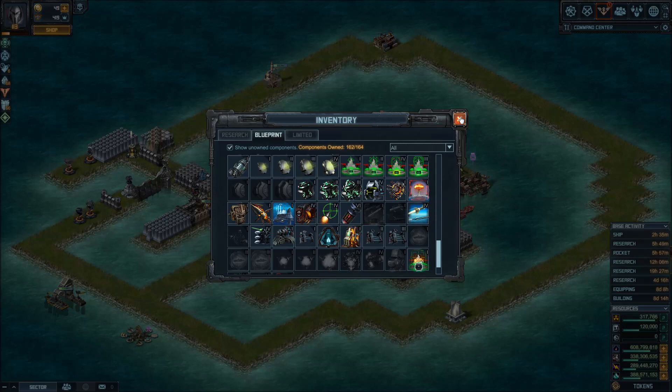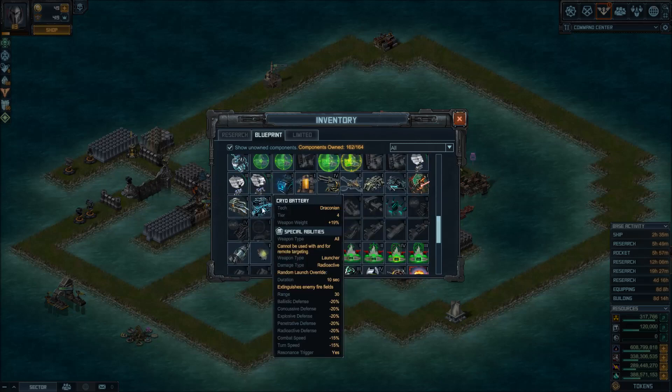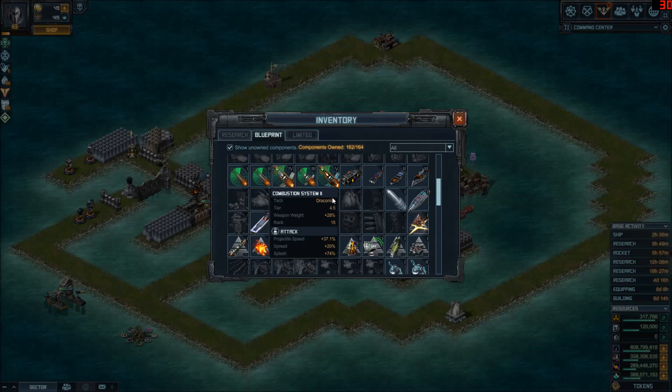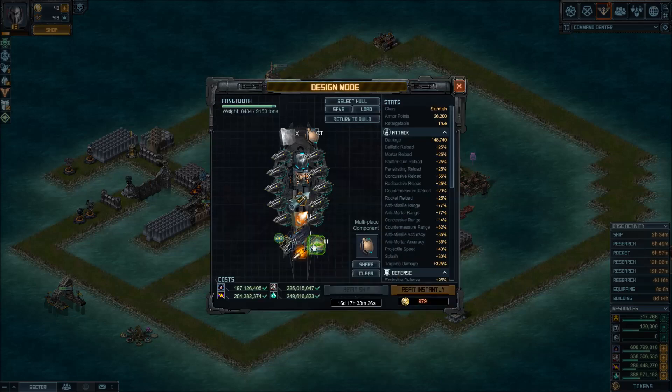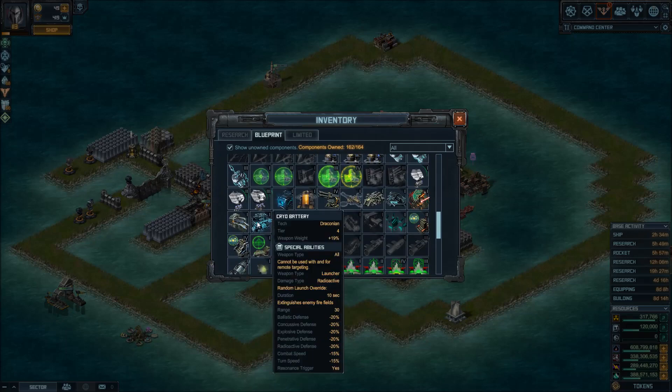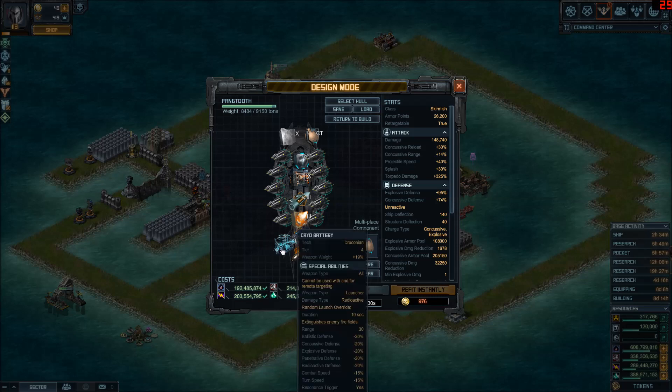One thing to consider: when you kill the gluts, they leave a fire field that doesn't go away. You could put cryo battery on one or two ships — not in place of the torpedo tube special, but in one of the other special slots. From time to time it will fire a special projectile that extinguishes fire fields in the area, and it also slows down enemies. It consistently extinguishes enemy fire fields, giving you more room to drive around without worrying about them.